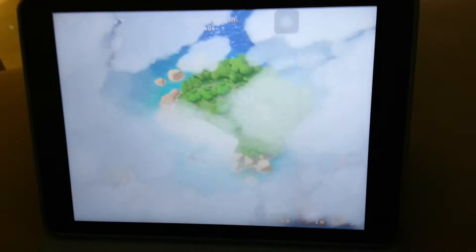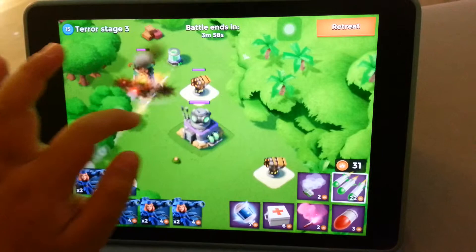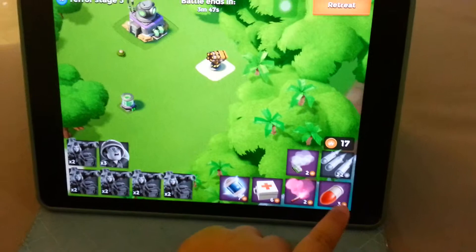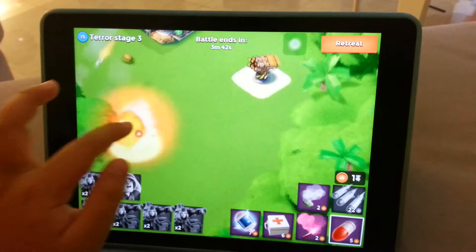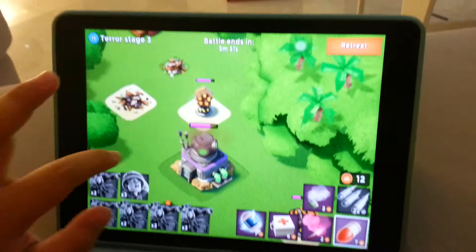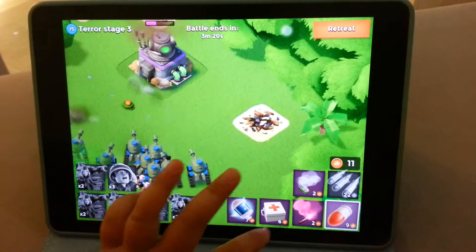Okay, first I'm going to place 2 barrages on the sniper tower, and deploy all the troops, and place one artillery on the supplies for Dr. Terror. Since the tanks are destroyed, we put one barrage on the rocket launcher, and place two artillery. Now we can put one artillery on the headquarters.